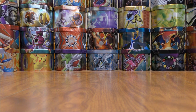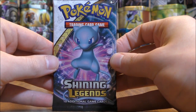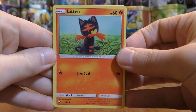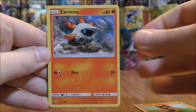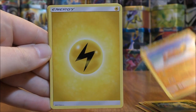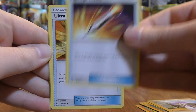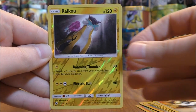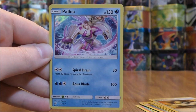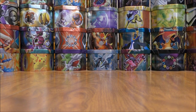Final pack in this 15 booster pack opening — Shiny Mew cover. We get Stunfisk, Lightning-type Energy, Lily, Damage Mover, Ultra Ball, and a reverse holo Raichu — two rares in the final pack. The final card is a Palkia, a rare holo. Very happy with the pulls in this opening.